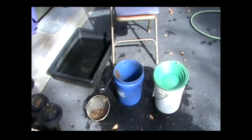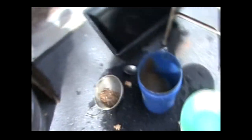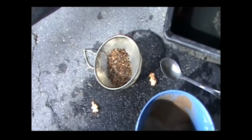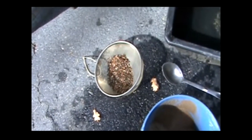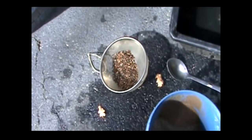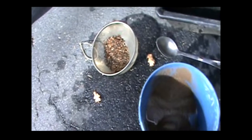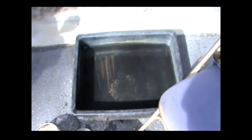I've cleaned out my sluice and what we're left with is this amount of material. In the blue bucket are my minus-20s, and in the screen — a kitchen strainer that's about 20 mesh — those are my plus-20s. Now we'll go ahead and pan out in my mixing tub and find out if we got any gold. It's going to be interesting.